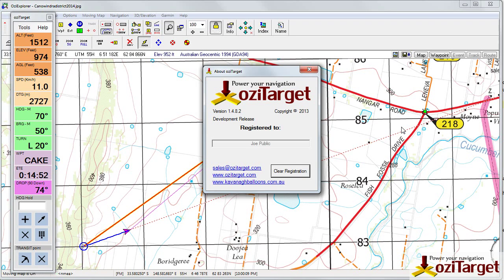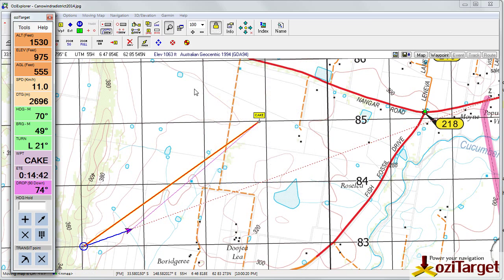Hello, welcome to Aussie Target. In this video we're going to run through some of the development features in version 1.4.8.2. Apologies if the audio is a bit muddy — I haven't got my nice microphone handy. So the first feature we're going to run through is the Follow Me feature.